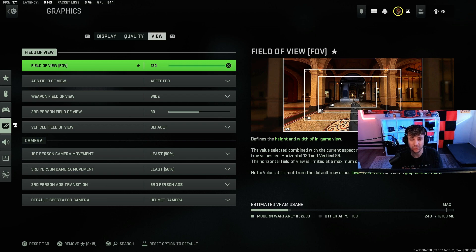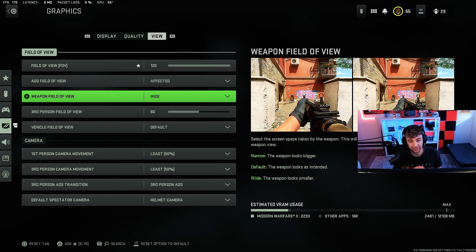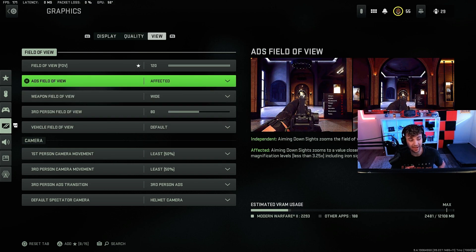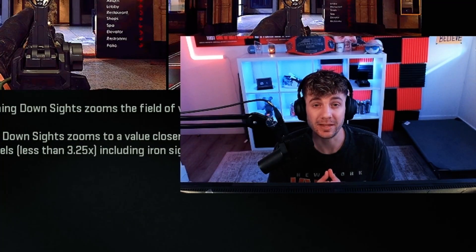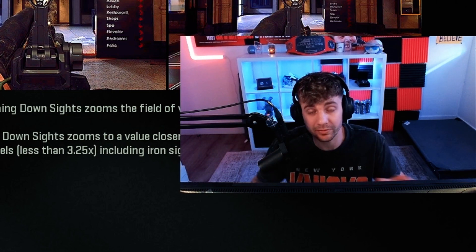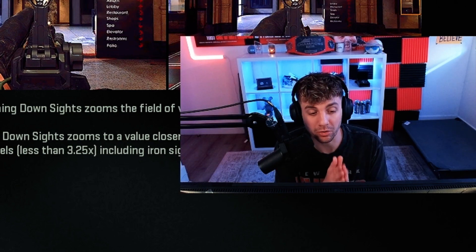Field of view is one of the more important ones — especially for recoil control and visual recoil. I play on 120, I actually love it. Pro players are usually on something a little lower, around 110. The most important one people overlook is weapon field of view. If you change this to wide and have affected ADS field of view on with 120 FOV, the visual recoil basically completely goes away. It makes your guns have a lot less recoil and makes them much easier to control. A lot of people ask me why it looks like my guns don't have a lot of recoil — it's because these settings specifically reduce visual recoil.